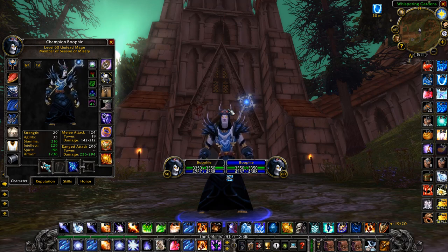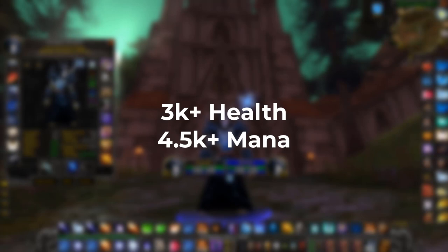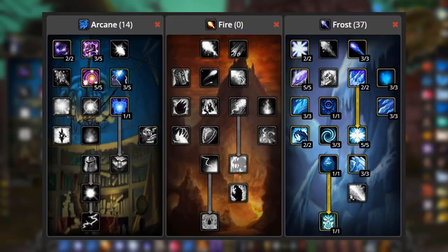For stat priorities you're going to want intellect, frost resistance, and then stat limits. You're going to want around 3k plus health and around 4.5k mana, and you should be right to do this.